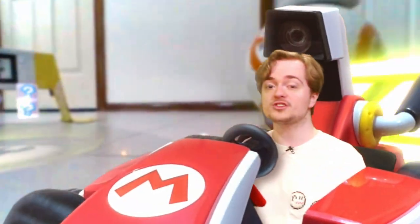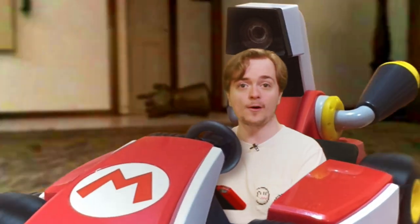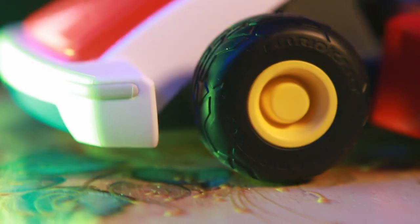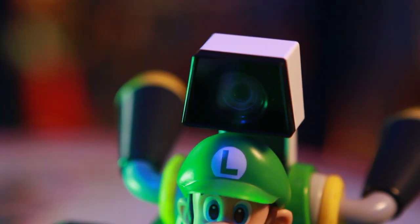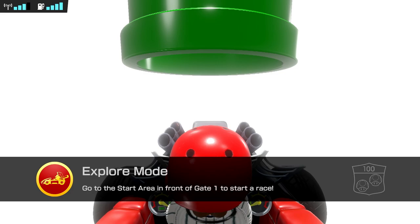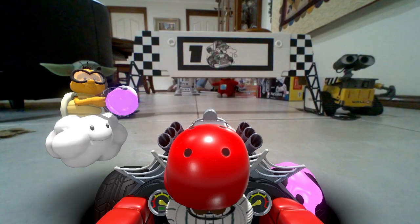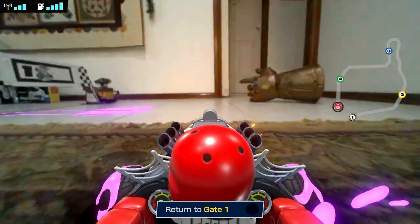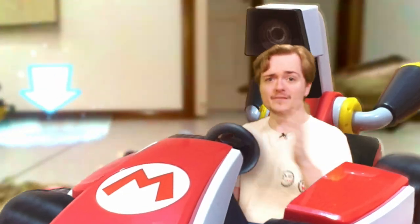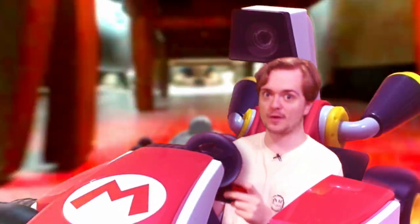Mario Kart Live Home Circuit brings the thrill of the race onto your living room floor, and it's surprisingly easy to get that floor into tip-top tarmac shape. Out of the box, you'll get a shiny RC kart — either Mario or Luigi. Atop these karts sits a camera which will allow you to see everything. There's also a set of cardboard gates that you'll need to pop around your room. Once your kart is synced with your Switch, a helpful Lakitu appears to paint your tyres. Just create your track, being sure to enter each gate and loop back through the first. And that's pretty much it.